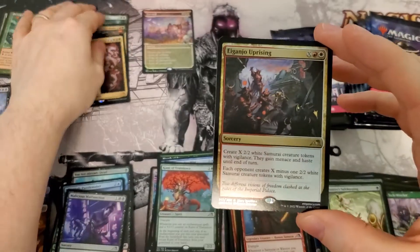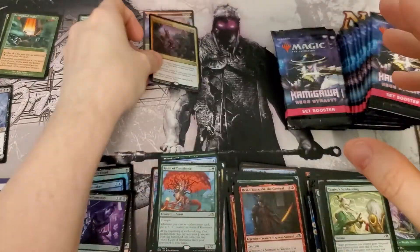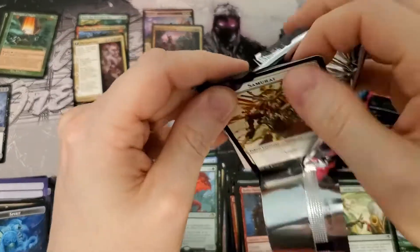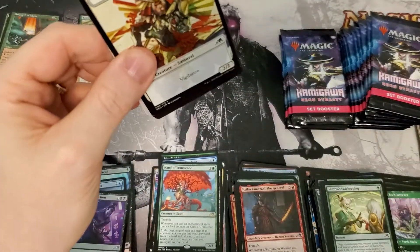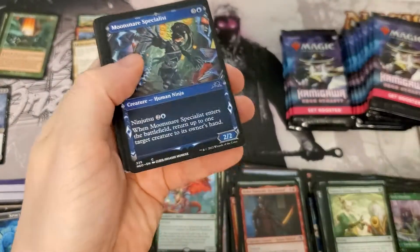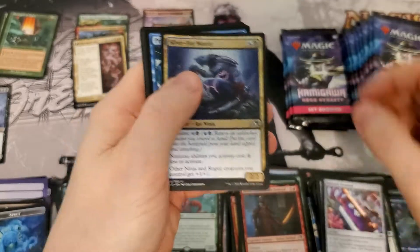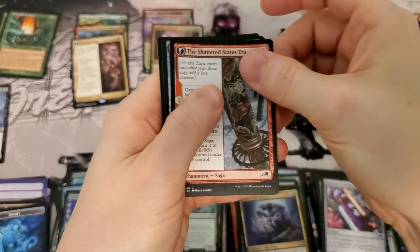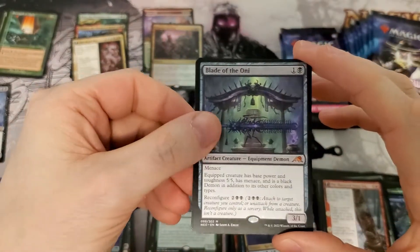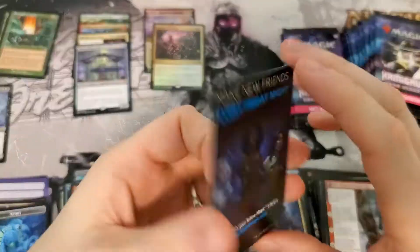Wow — and a foil Iganjo Uprising! Two mythics and a foil rare in one pack. Sadly, the value of all three of those cards is not enough to actually pay for that pack — that's just sad. Oh, there we go — Blade of the Oni, not too bad, a couple bucks. Rare number four, not too shabby, we'll take it.